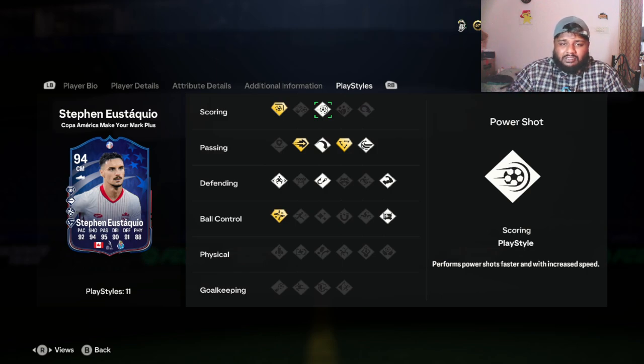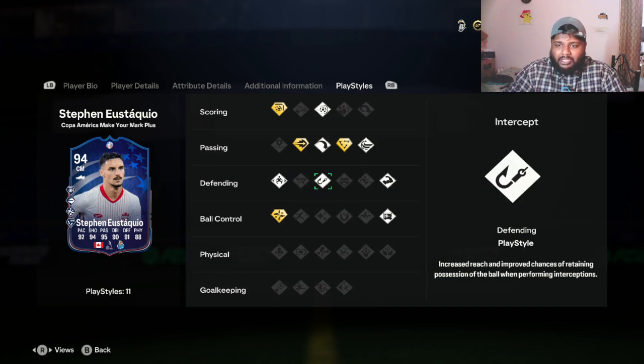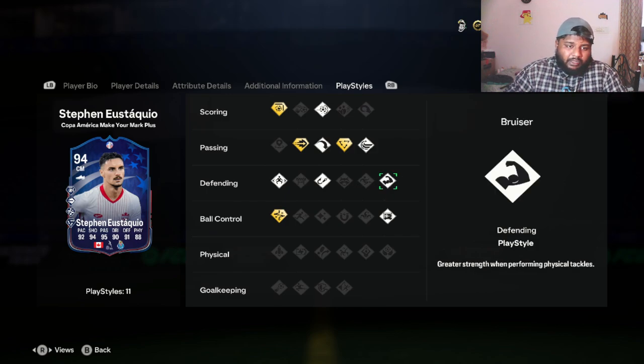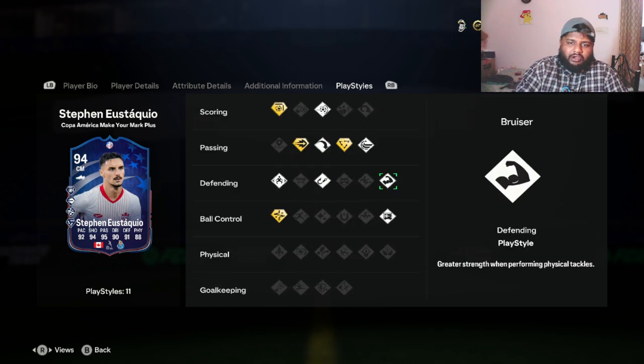This is why I said I can play him at striker or CAM — he has Finesse Shot Plus and Power Shot, two of the most used play styles for an attacking player. He also has three defensive play styles: Jockey, Intercept, and Bruiser. Looking at his defensive stats, he has 92 stand tackle, which is really good, 92 ball control under dribbling, and 88 dribbling overall. He also has 90 jumping and 96 stamina — I love this card already.